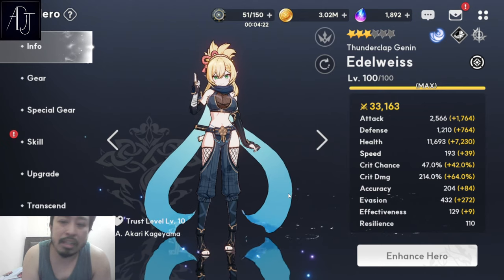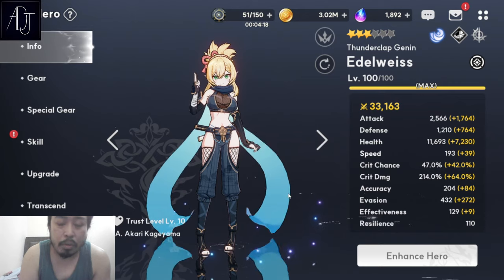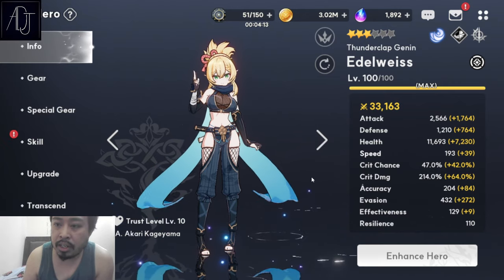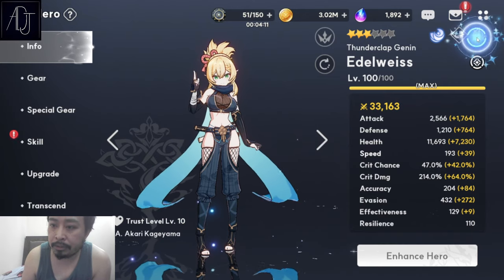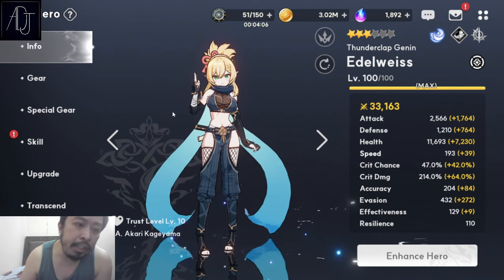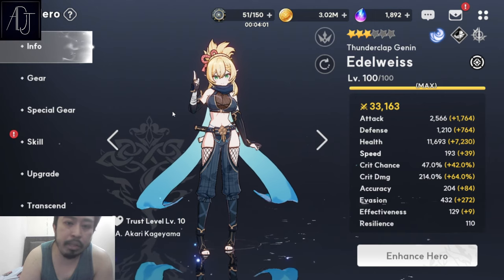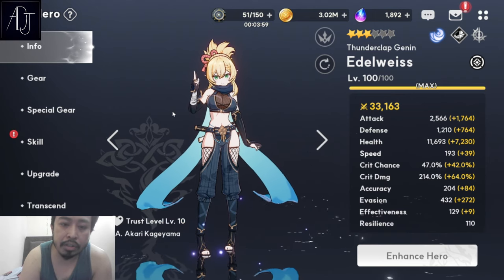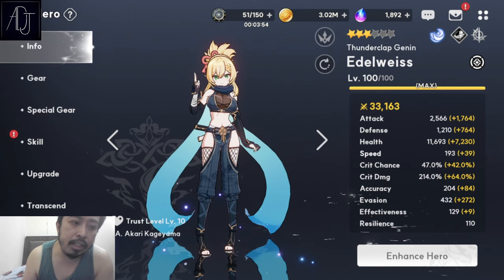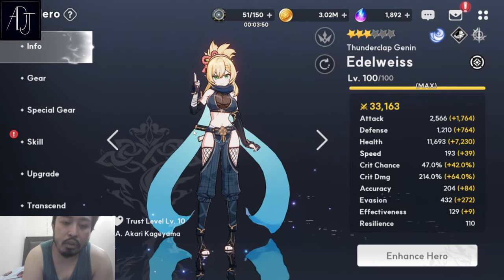I really love her outfit — the ninja outfit looks really good on her. I'm just a bit disappointed with her skill set. Edelweiss is a ranger sub-tactician. Rangers usually have an insane amount of base speed — they are the fastest characters in the game. If you build her with full speed, she can reach 330 speed. But I don't think it's really necessary to build her with speed.